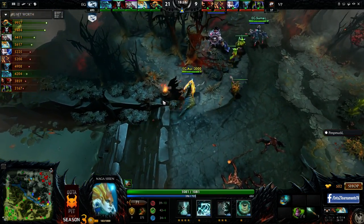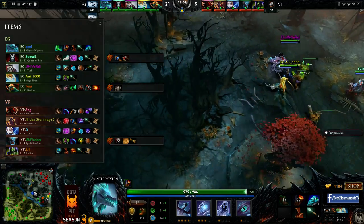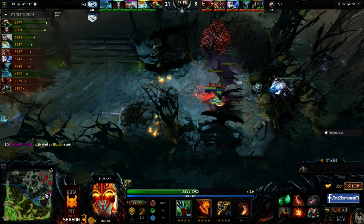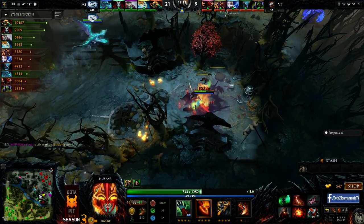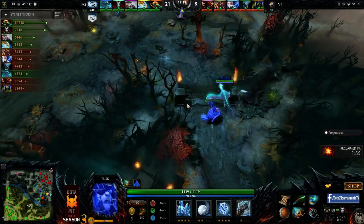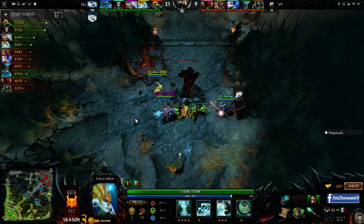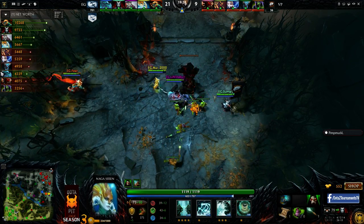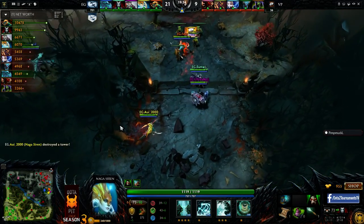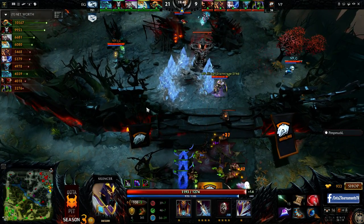Full Vlads for Naga too — I was wondering where his farm went. And PPD — what does he have? He's got a Cloak, going to have that Glimmer Cape very soon, about 200 gold away. A very classic item on that hero — no reason to not build that. Against Zeus, Glimmer Cape is viable on any hero. Adding up with Fear's Berserker's Blood — how are you supposed to kill him? It doesn't seem possible.